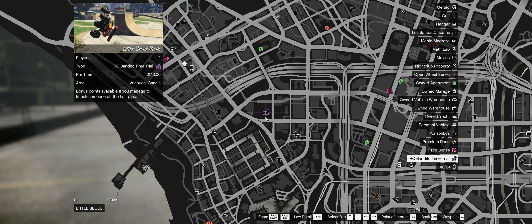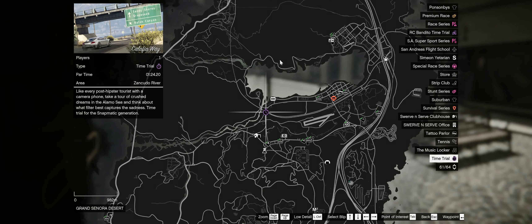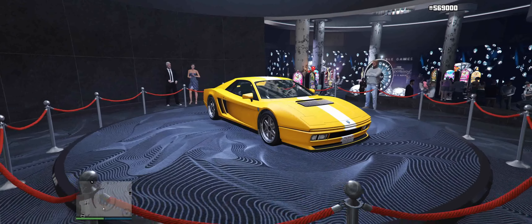Our time trial this week is Little Soul Park — we need to complete it in 1 minute and 10 seconds. It's a pretty fun and quick one. The RC time trial this week is Khalifa Way and the par time is 1 minute and 24 seconds. Good luck completing both time trials for an extra $200,000 in your bank account.